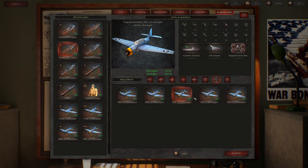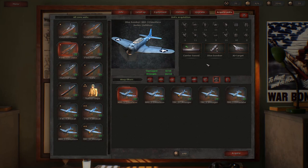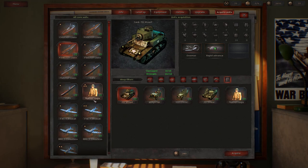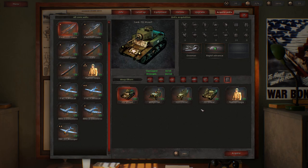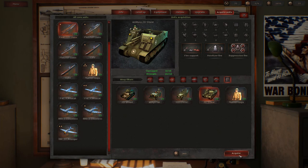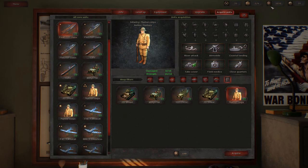We'll probably only be able to buy one plane, and it's going to have to be a Dauntless. The Avenger is more useful in naval situations, but the Battle of Guadalcanal means we're doing invasions - there will be land battles. The Dauntless can be used against both naval and land targets, so it's the better option here. We're going to get the new Dauntless, and we'll also need to acquire some ground units. We have one marine unit, and I'm assuming we'll get some auxiliary land units.